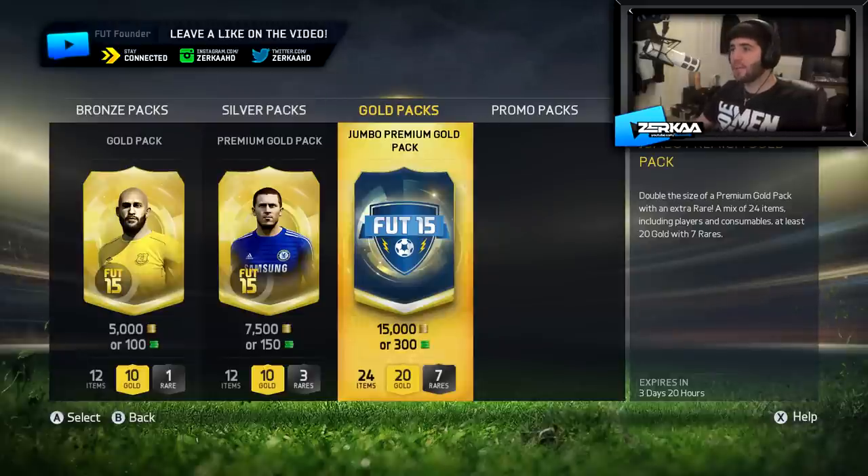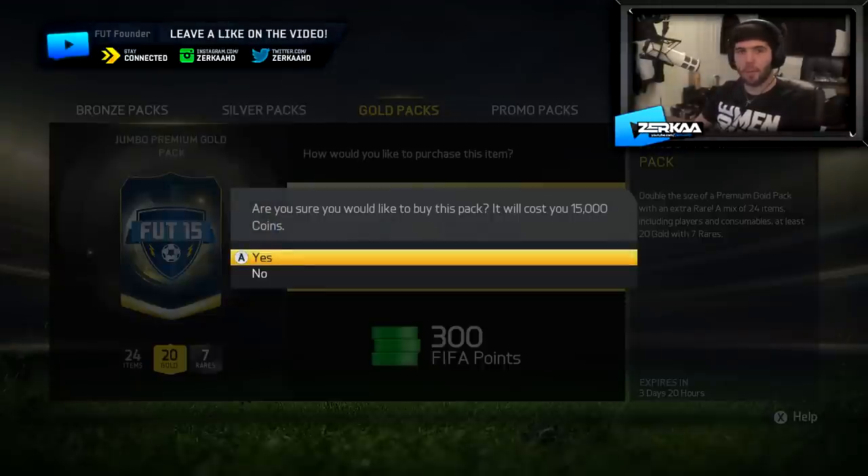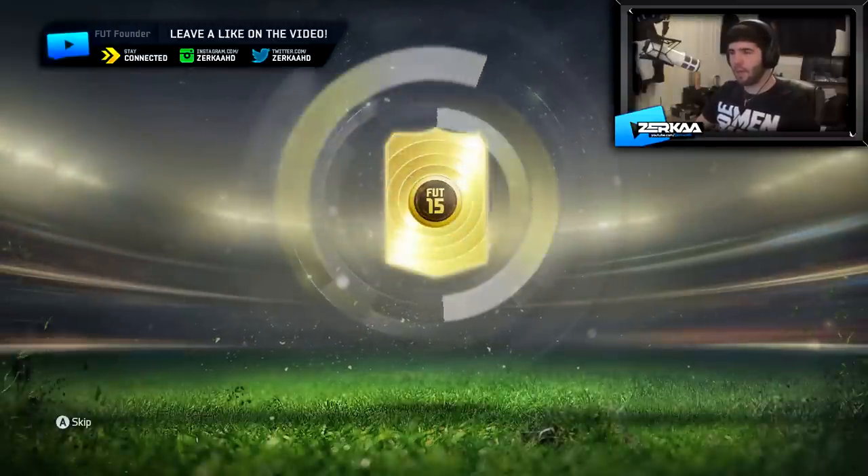I am praying that EA can be really nice to me and give me someone good in these packs — someone who can help me win Division 1, someone who can help me improve my side drastically. So I'm going to open the first one with coins. Let's see what the coin pack gives us.